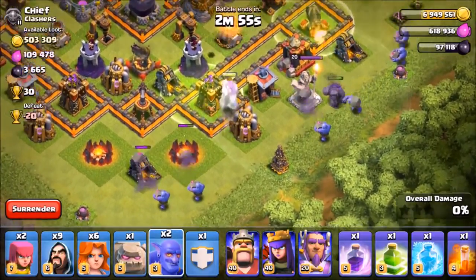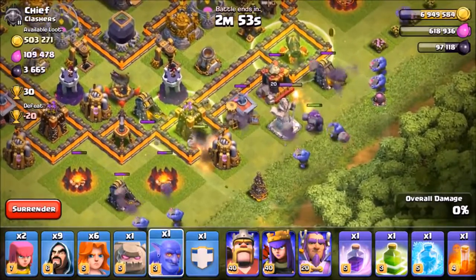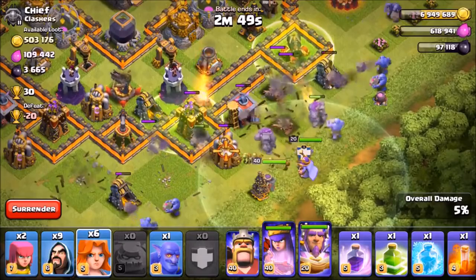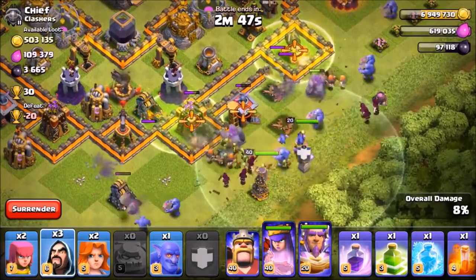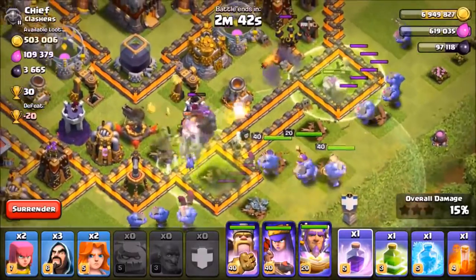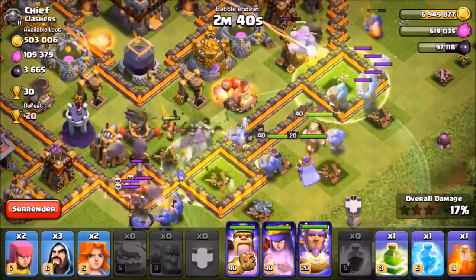For anyone wondering, all dark spells are reduced to 10 minutes and all elixir spells are reduced to 20 minutes. So right now the rage spell — or whichever one it is — takes 30 minutes; now it only takes 20. This applies to all levels.